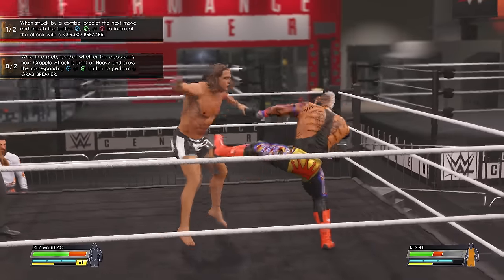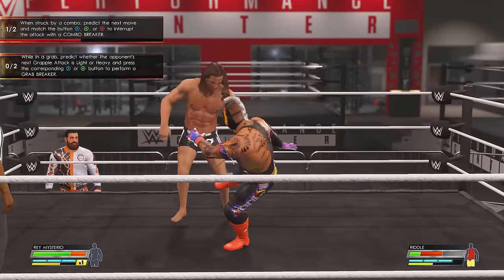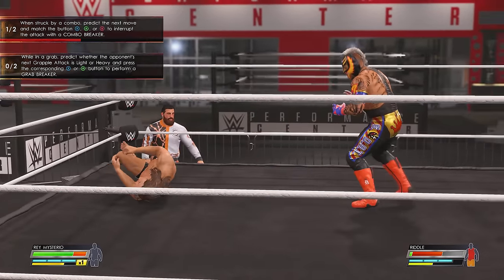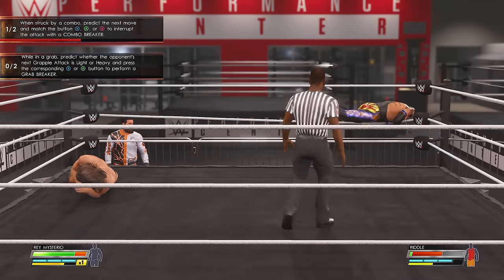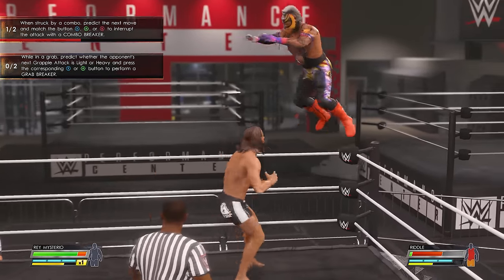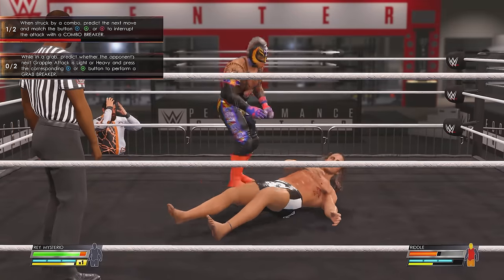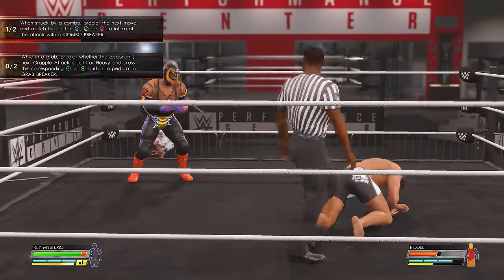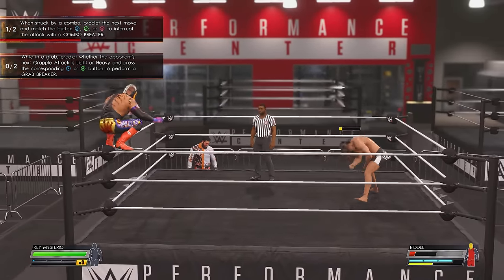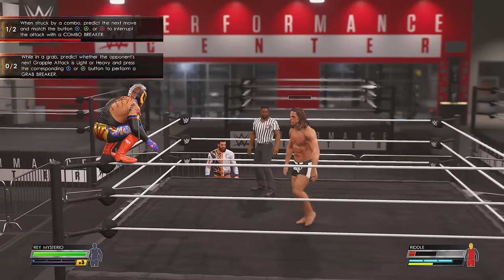And that's not the only thing you can do to prompt a response from Drew. If you climb to the top rope during the tutorial, he will react — telling you it's a no-fly zone, and even commenting further if you keep doing it, saying things like 'Safe and sound, feet on the ground — that's what I always say.'